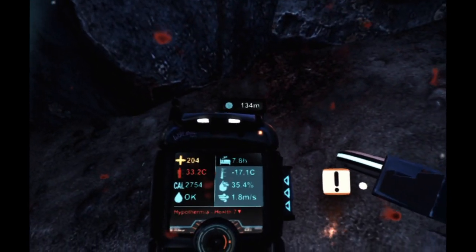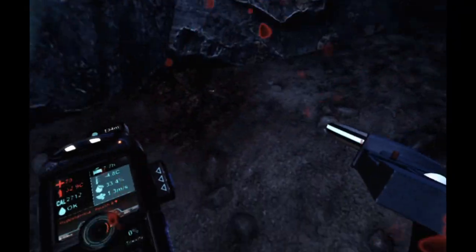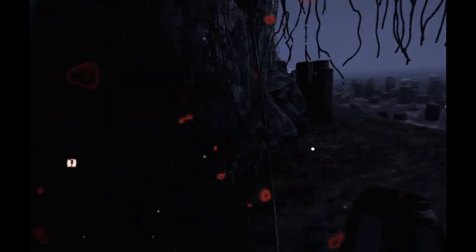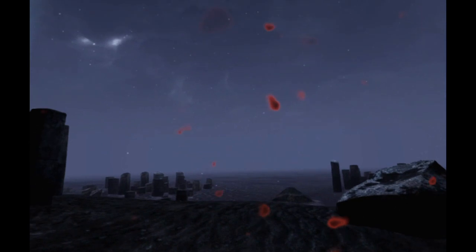Drink the water - hypothermia is killing me but it shouldn't. 'Operator health levels low.' Well they shouldn't be low, I'm stood by a fire. I don't know what to do about my health - I don't know how to stop dying. Another fire - I have nothing else to burn. Okay, we're leaving the cave. I died - no.